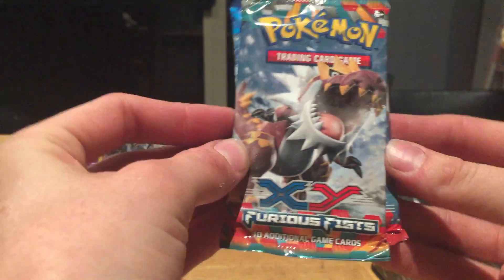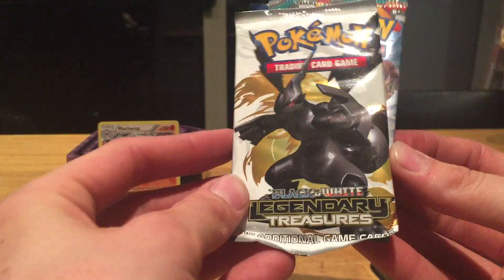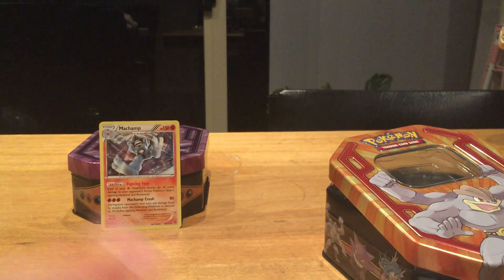Now I'll show you the booster packs. You get Furious Fists X and Y and a Legendary Black and White Treasures pack. The tin is always useful to store your cards too, so it always comes in handy. I'm going to be keeping the code cards and doing a giveaway — giving a lot of them to a few viewers.